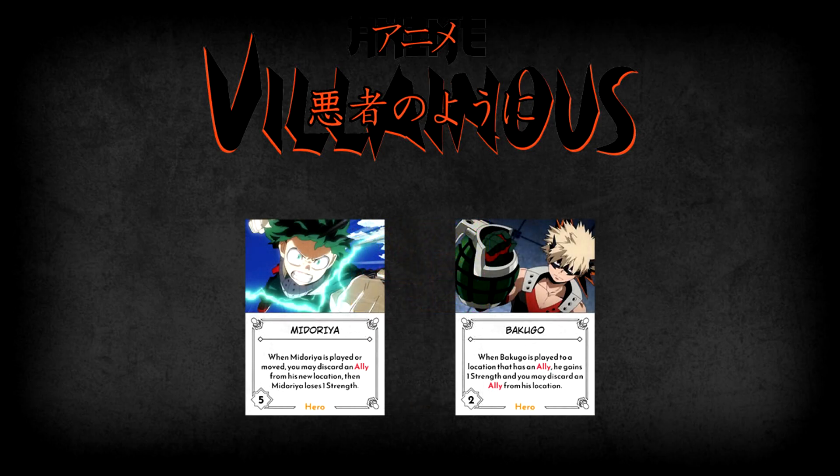Following Endeavor, we have Midoriya and Bakugo — the cause of all that ally discarding. Midoriya is truly All for One's biggest threat, as he is the inheritor of All Might's quirk, One for All. Midoriya has a high base strength of 5, and whenever he is played or moved, the one doing so may discard an ally from Midoriya's new location. However, Midoriya loses one strength each time he discards an ally, so he does weaken himself with each subsequent use, making him at least a bit easier to deal with than Endeavor over time.